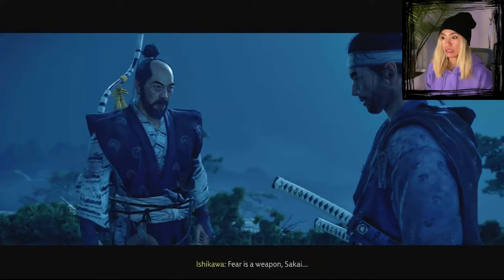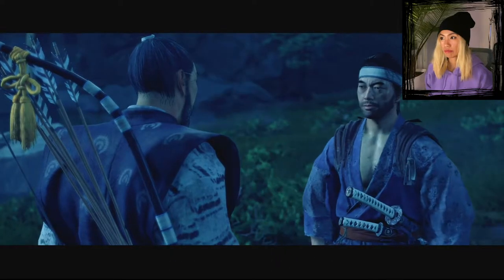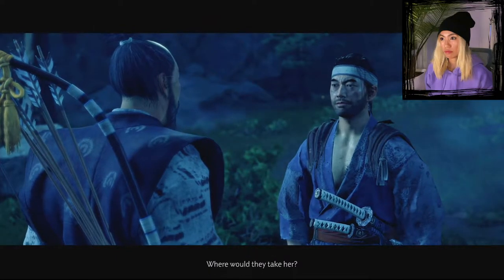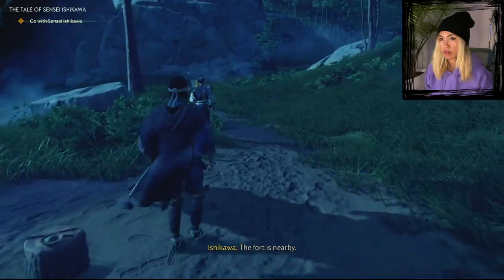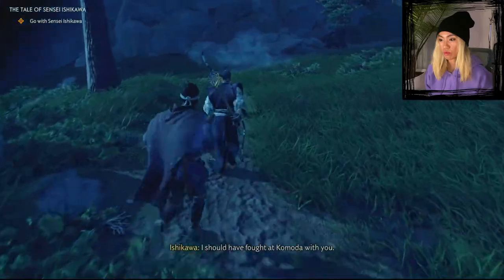Fear is a weapon, Sakai — do not let the Mongols use it against you. Where would they take her? Fort Nakayama. So I guess we're going there. The fort is nearby. I should have fought at Komoda with you. Better you didn't — you lost enough there.